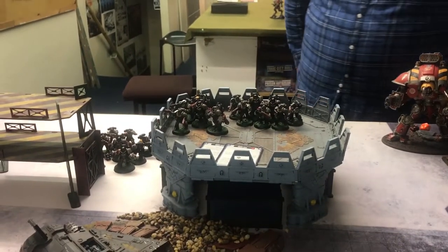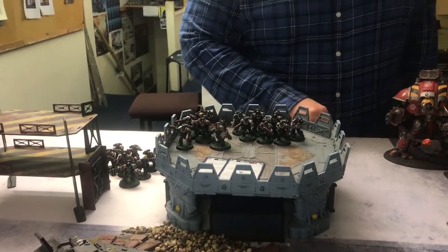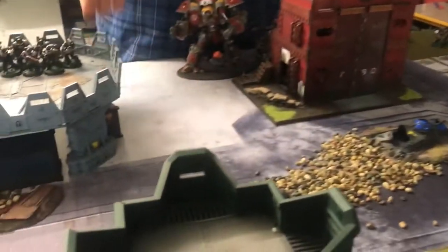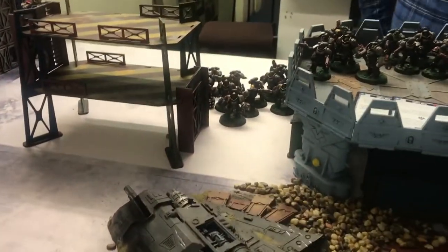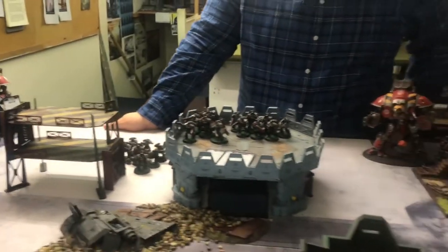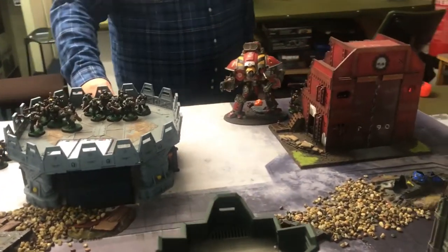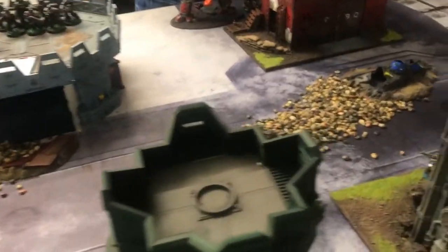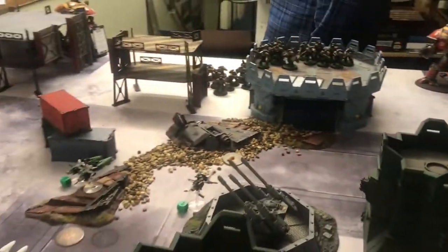There's a morale test to take on them — they lost three. Leadership eight — if you roll a six you could lose a man. It's a two, fine. And the saving throws on them was ridiculous. So we are looking at a very dominant round for you. Roll to see if your Cobra comes on — yes, it was a four. I can see it, it's not on the camera. So turn three.